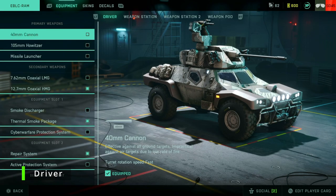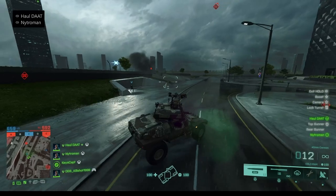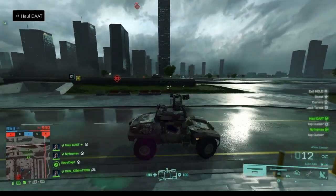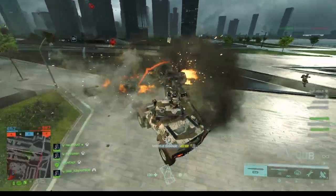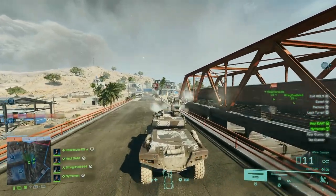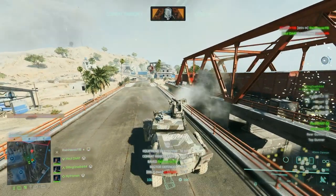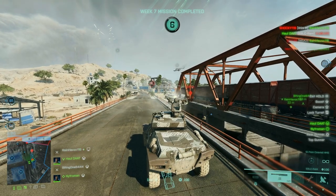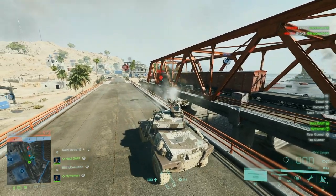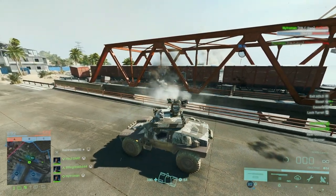Starting in the loadout section, primary weapon, driver's seat — I almost always run the 40mm cannon. I'm very comfortable with it because I run it on the Wildcat too, so the trajectory and flight path are familiar. I'm pretty good at driving and shooting with this round. The Halitzer packs more punch but has quite an arc to it, and I haven't totally figured it out. I like the faster shot time and reload speed on the 40mm cannon. With the Halitzer, if you miss your shot, you're kind of SOL.